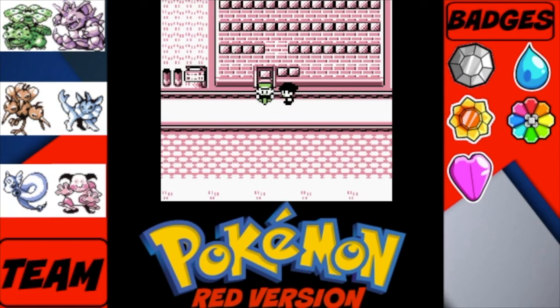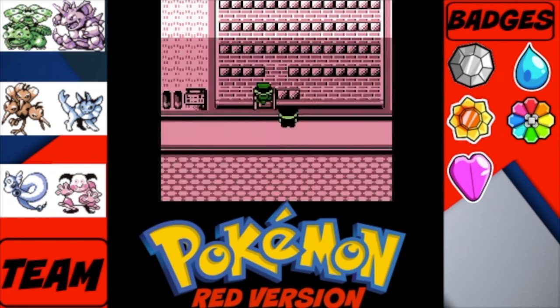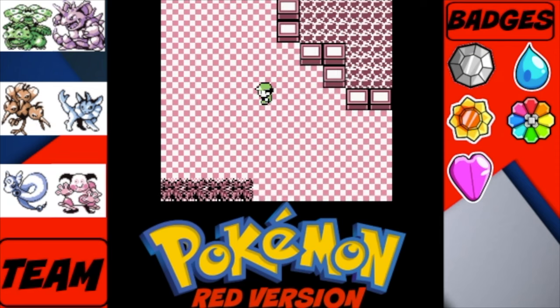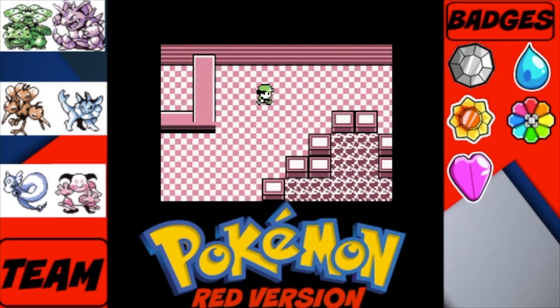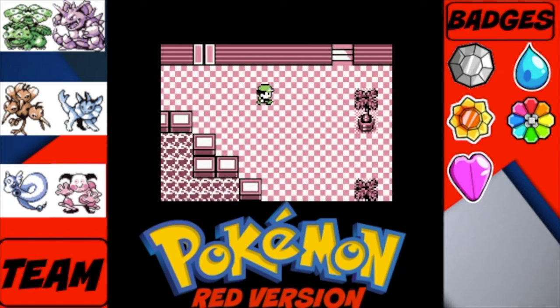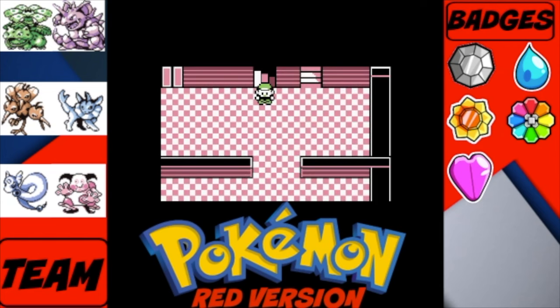Alright guys, welcome back to Pokemon Red. What we're doing today, as you probably saw from the end of last video, is tackling Silph Co. This is going to be a pretty long episode as it's a very big building with quite a number of trainer battles with Team Rocket. I need to get my map up because I totally forget where to go in this building.